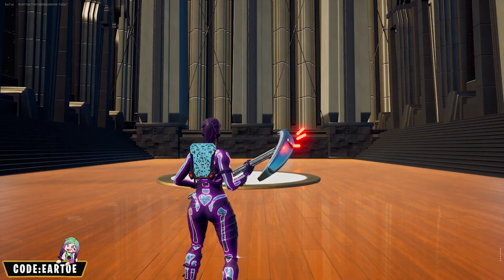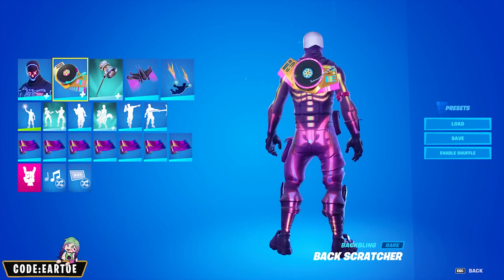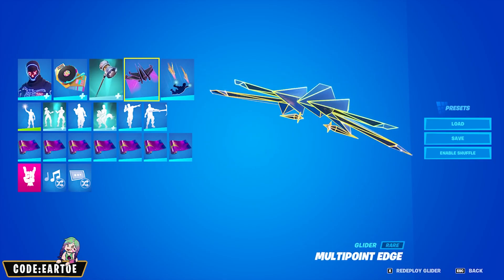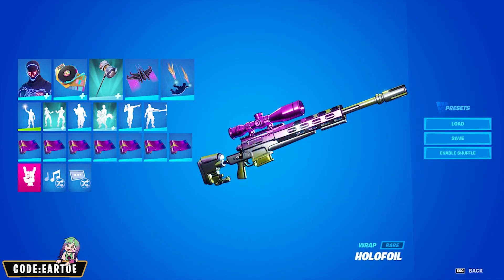Last but not least, we have the new edit style for Party Trooper. For him: backbling Back Scratcher, pickaxe Seven Ring Smasher, glider Multi-Point Edge, contrail Fiber Optics, and wrap Hollow Foil.